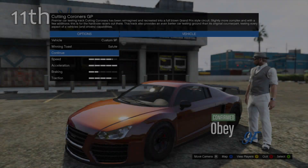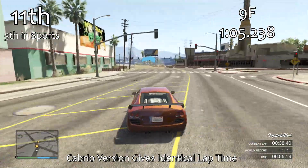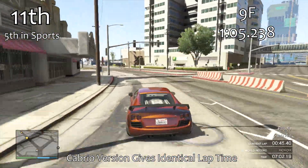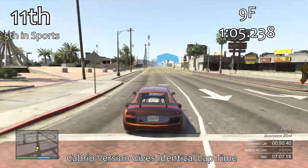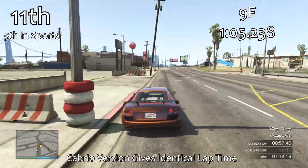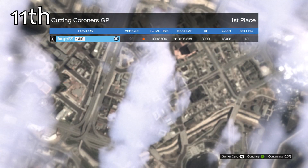Our best convertible car is the 9F in 11th place overall. The 9F is our 5th best sports car with a 1 minute 5.2, about 2 tenths quicker than the Serrano. The 9F convertible is exactly the same as the 9F hardtop, as is the Zion from previous videos. It's a very quick car with all wheel drive, giving it great acceleration and traction around corners. It can oversteer like the Serrano and Comet, but if you control that it will give you a very good lap time.